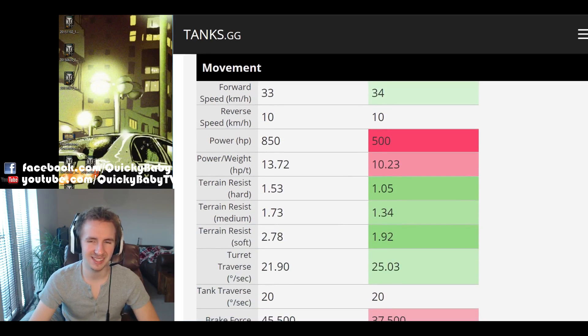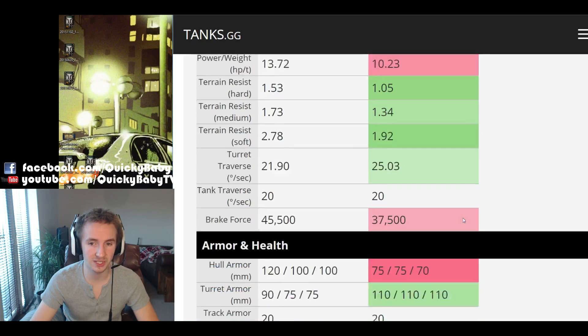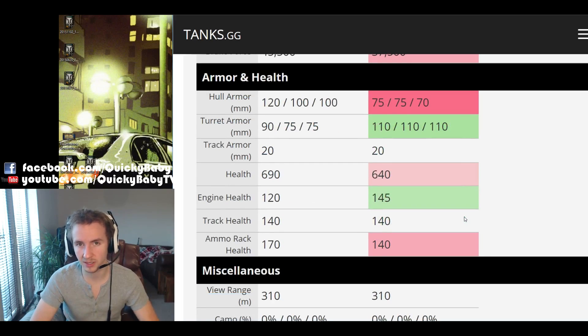The KV-222 is very similar to the KV-1 in mobility, with a 33 km/h top speed and a paltry 10 km/h backwards, which can be frustrating when enemies try to flank you. The tank recently received a horsepower buff to 850, giving a power-to-weight ratio of nearly 14 compared to the KV-1's just over 10. However, the ground resistances are rather bad — 50% worse on hard terrain, 0.4 worse on medium, and 50% worse on soft terrain — so for all intents and purposes, consider the KV-222 as slow as a KV-1.